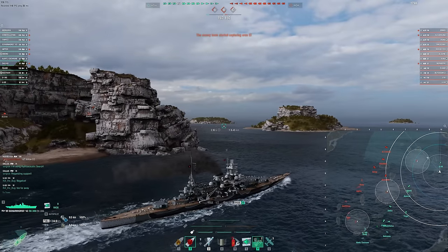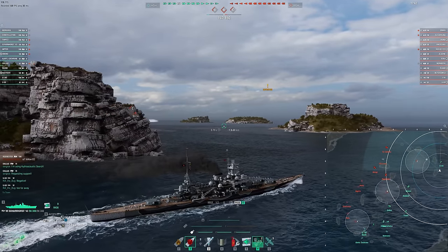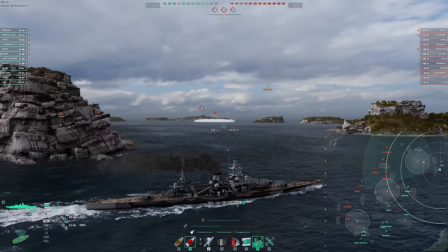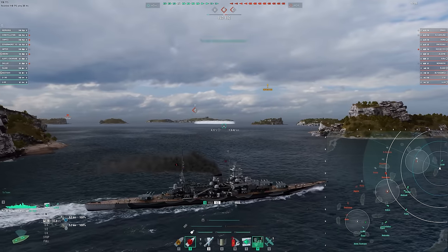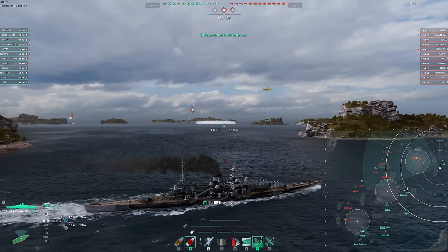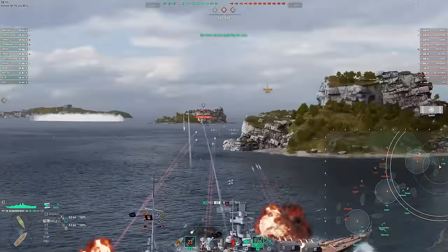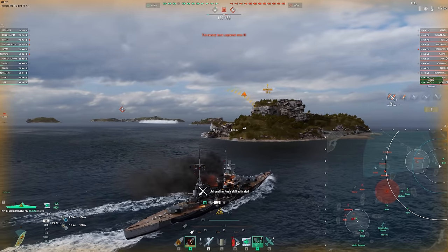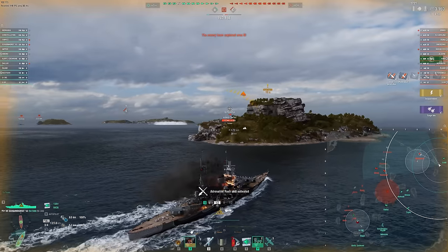Alright guys, this first game may not go so well. We're kind of getting left up on our own here in the sea cap. Popping engine boost off spawn gets you to the corner of the map very, very quickly — it's pretty fun, the speed is very nice. We have a destroyer here, and more than likely also a submarine to deal with, which is going to be a little unfortunate. We do at least have plane ASWs, so that will help us out a little bit.